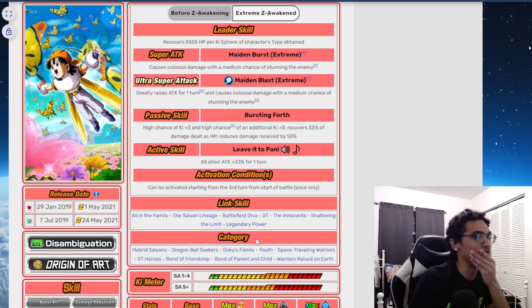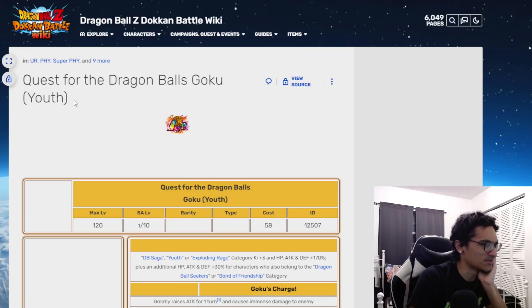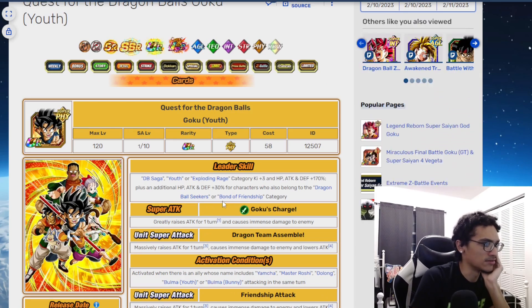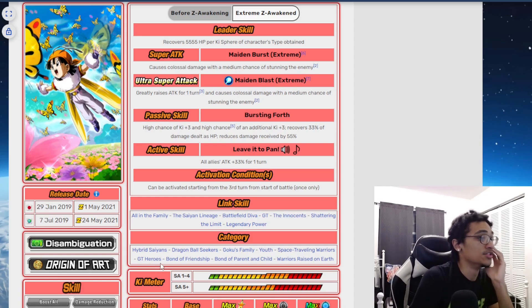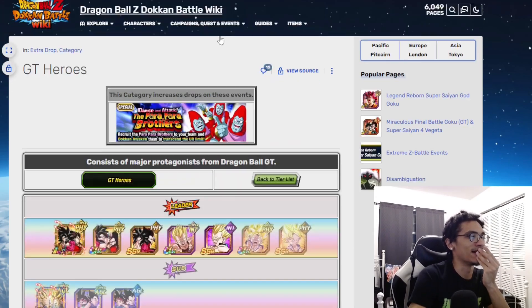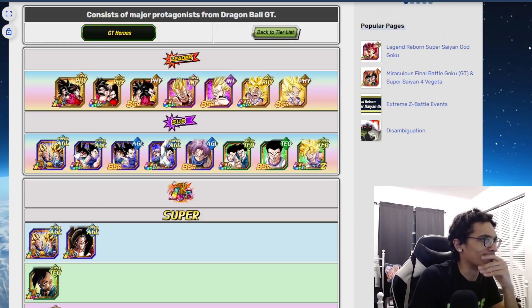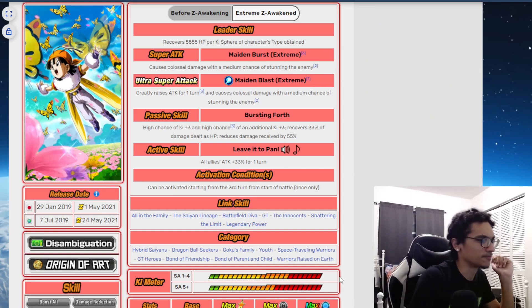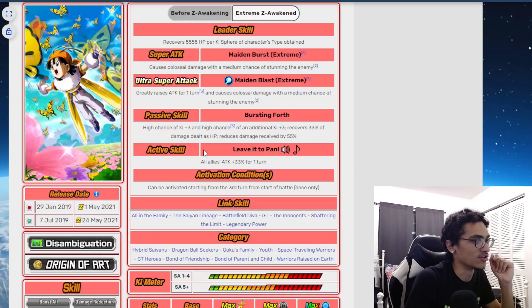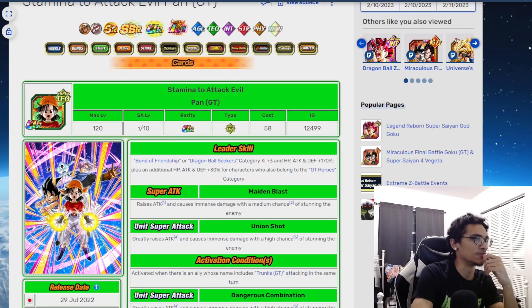She's not on Goku's family 200% leader skill, but she is on Path to Power Goku's 200% leader skill because she's on youth and dragon ball seekers as well as bond of friendship. Space Driving Warriors is a no since she's not on Ginyu's team. She's not on Kamehameha, Power of Wishes, or Battle of Fate either. Bond of Parent and Child is a no, War is Raised on Earth is a no — so she's on three 200% leader skills.